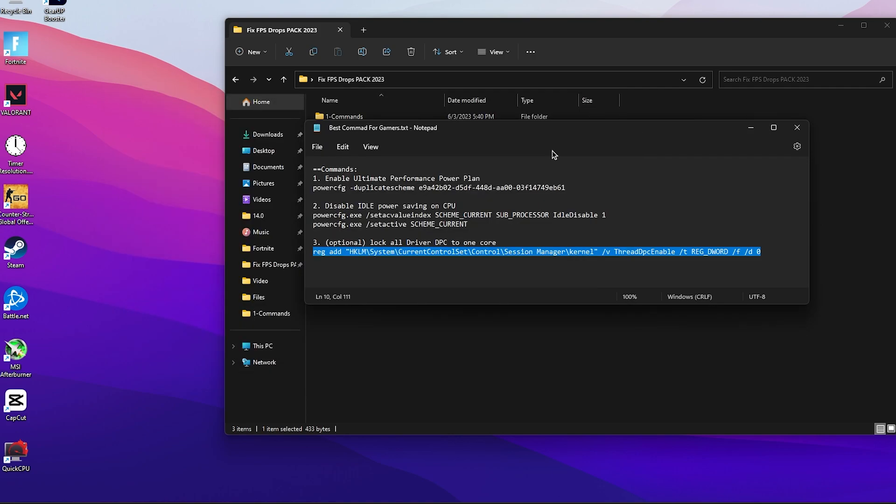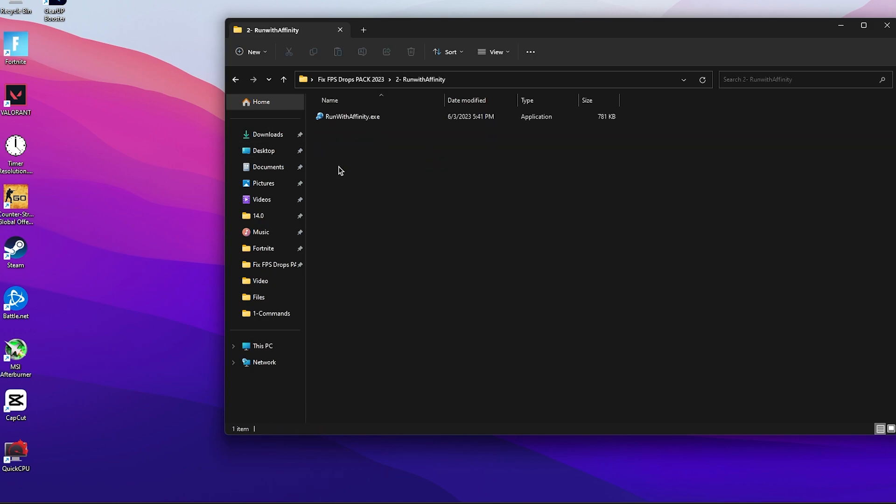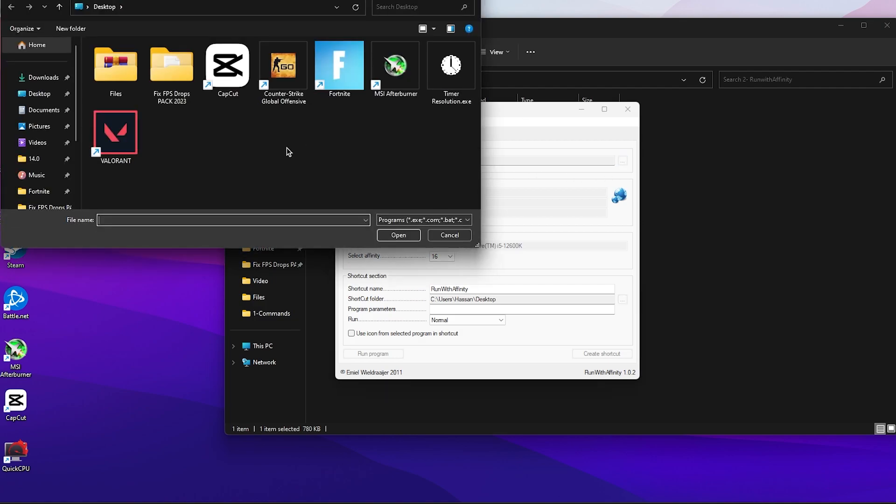Close out CMD and the text file. In the next and final step, go to the 'Run with Affinity' tool in your boost pack folder. Double-tap the EXE file to open it. This software will help you run Fortnite, Valorant, or any specific game at maximum CPU performance. Go to 'Select Program' and click the three dots to add your game.